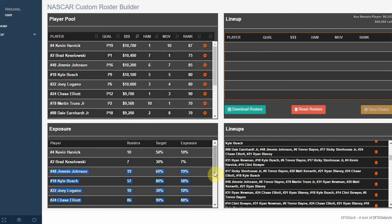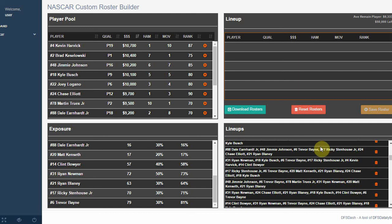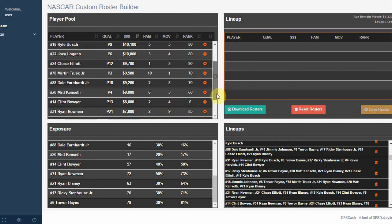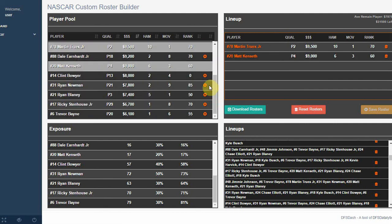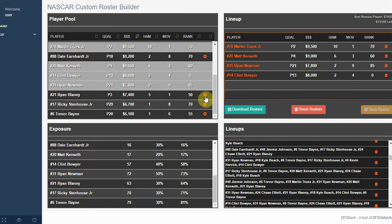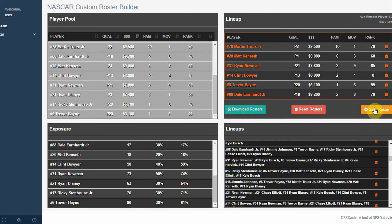As you delete rosters you can see how exposure changes in real time. You can also build new rosters where only the drivers in your picks are showing up, so you're not having to deal with drivers you're not interested in. This gives you full confidence that the rosters you're building have the guys you want. When you're satisfied with the pool, hit the download rosters button and it will download rosters for you.